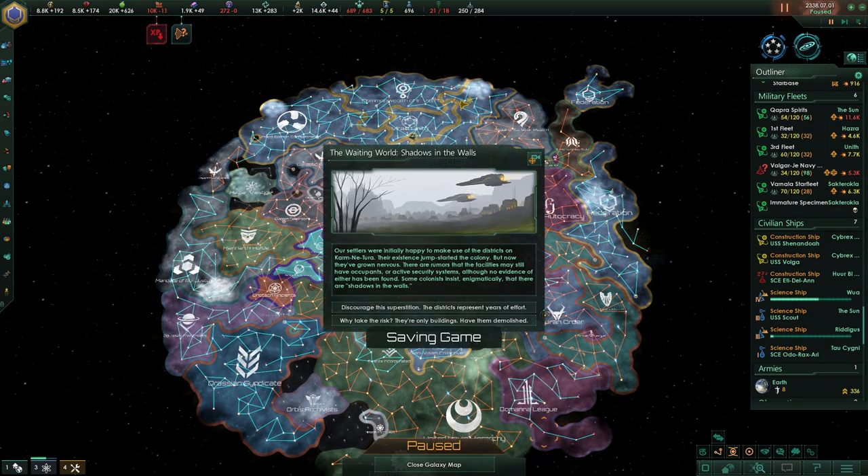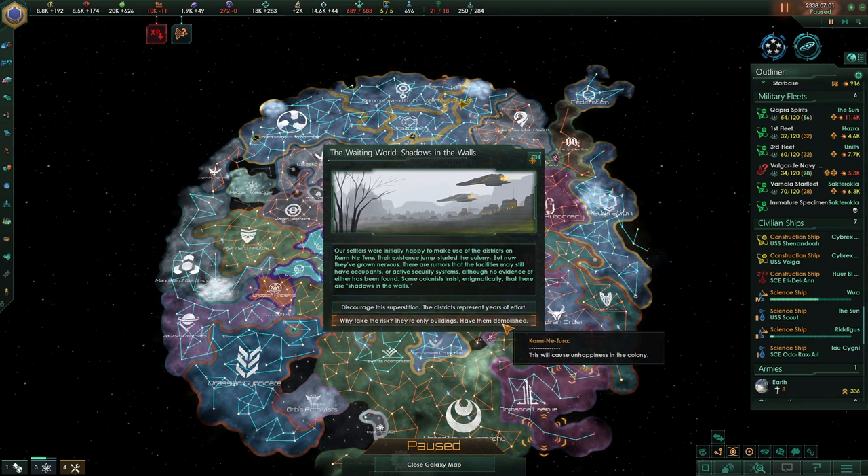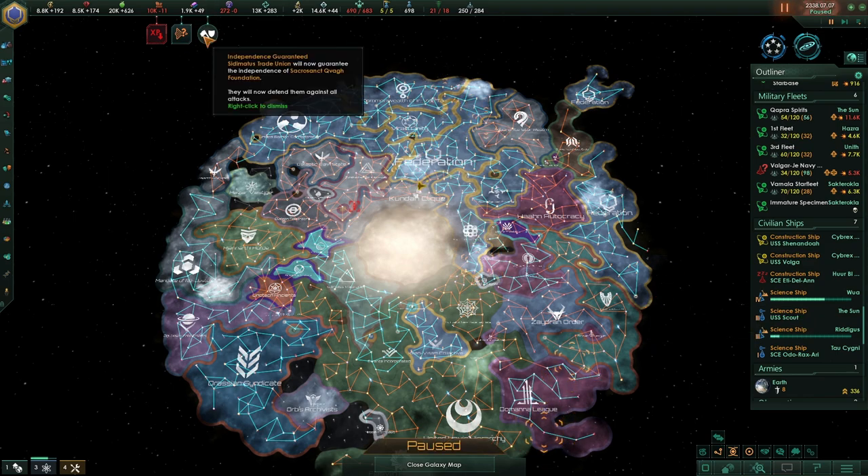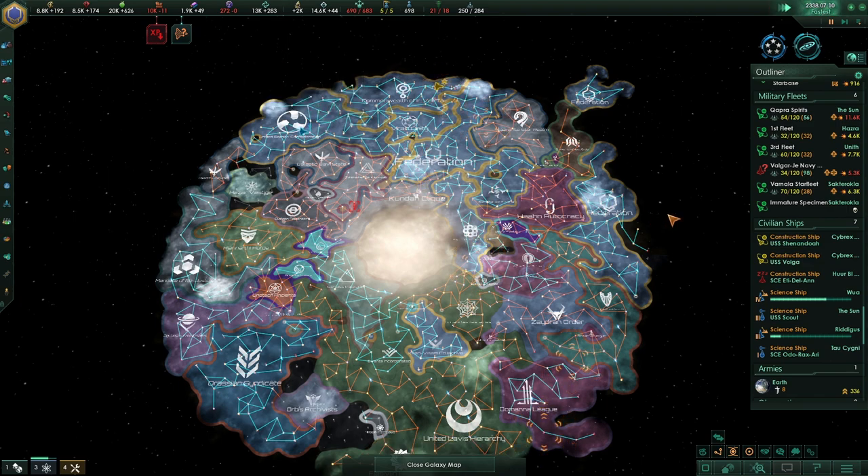We have some archaeological sites working. The Waiting World - Shadows in the Walls. Our settlers were initially happy to make use of the districts on Karm Netura. Their existence jump-started the colony, but now they've grown nervous. There are rumours the facilities may still have occupants or active security systems, although no evidence has been found. Some colonists insist, enigmatically, that there are shadows in the walls. We'll discourage the superstition - sure, it's fine.